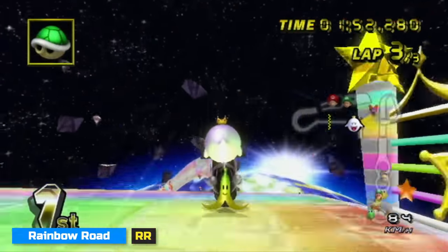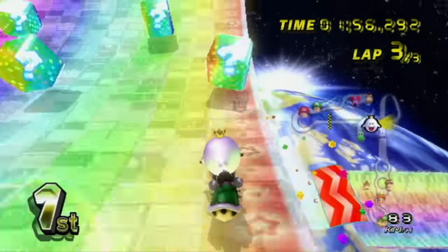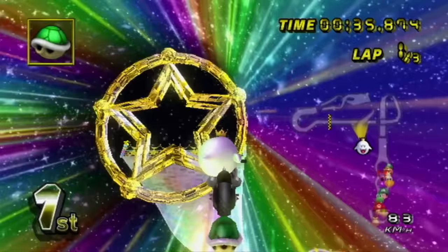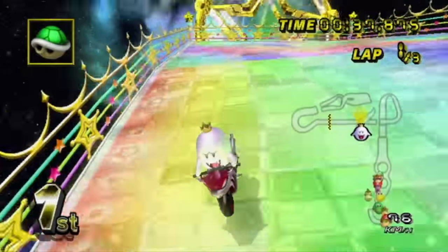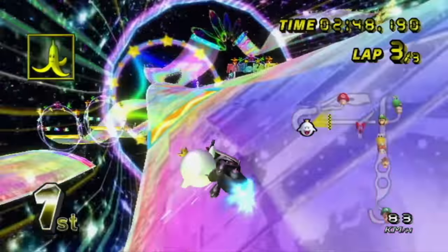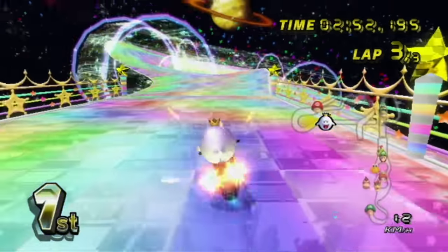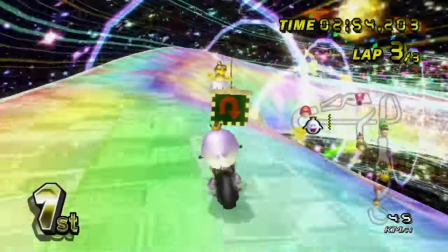Rainbow Road, just like Wario's Goldmine, has a downward section with boost panels that camouflage bananas really well, making them solid trap spots. Also, just like any other cannon track, you could trap after the cannon. And just like any track that has boost panels, you could trap the boost panels as well — it's almost better to trap on boost panels because not only do they spin out, but they also don't get the boost either.